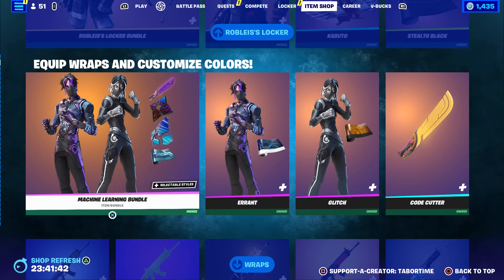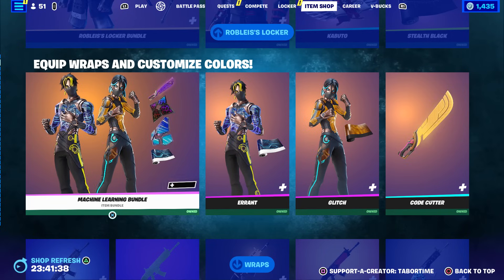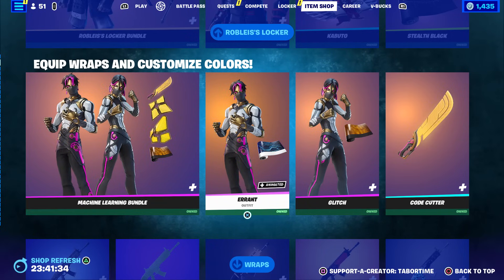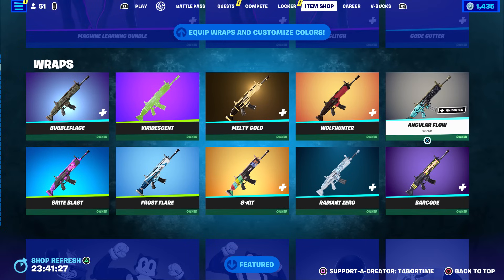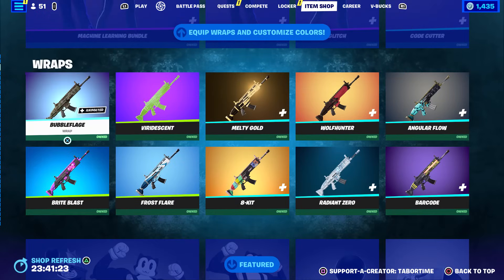Then we got the Wrap Skins 2.0. This item shop is gigantic, so I'm going to try to fly through these. We've seen Wrap Skins 1.0 and 2.0 before, nothing new here. But there are lots of good wraps - Bubble Flage, Melty Gold, and Barcode's pretty cool. There's only one section, where normally there's two or three - they short changed us a little bit.